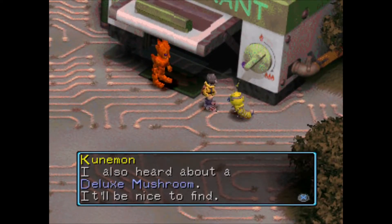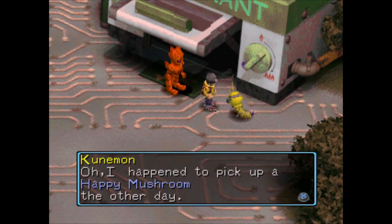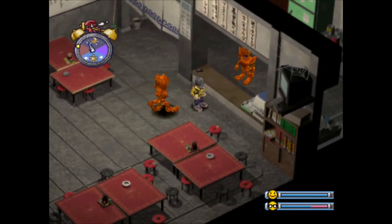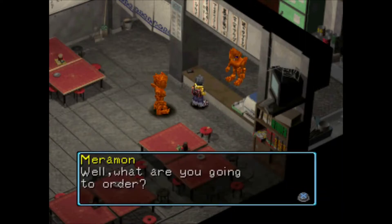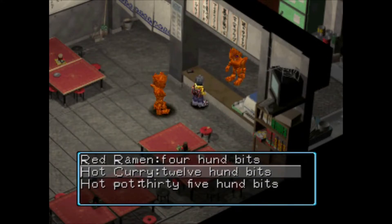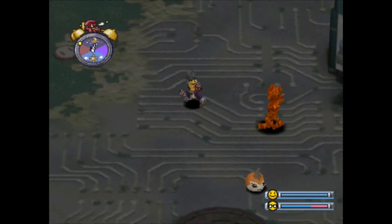We got a restaurant now. He's just talking about mushrooms — 'I happened to pick up a happy mushroom the other day. I hear it's a rare kind. I also heard about a deluxe mushroom — it'll be nice to find.' Not sure why he just doesn't hand one out, but he's a hungry guy. So they're running a restaurant now — Meromon is. 'Welcome to my restaurant. I've decided to be the manager and chef. Enjoy my flaming cuisine.' We can order different things depending — they need to be hungry — but it does provide stats. It's kind of a way of using your money to boost stats if you don't have stat chips and don't want to do training. I'll wait till he's hungry. I don't want to overfeed him.